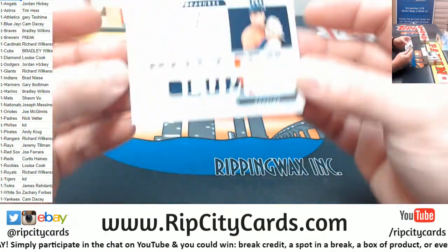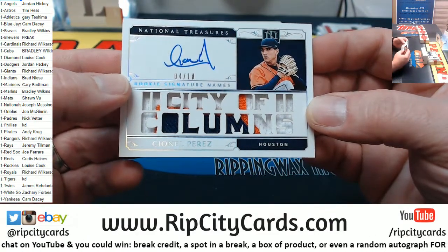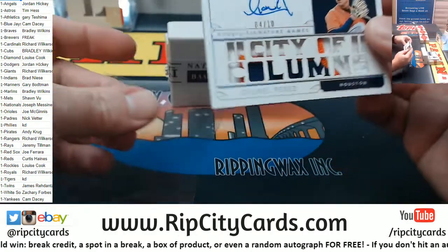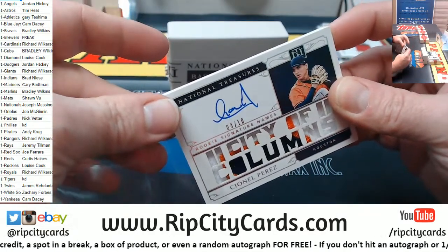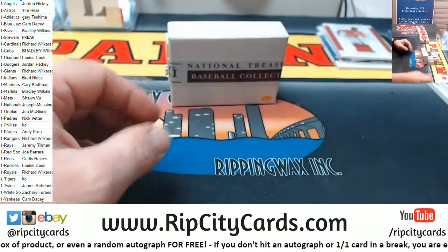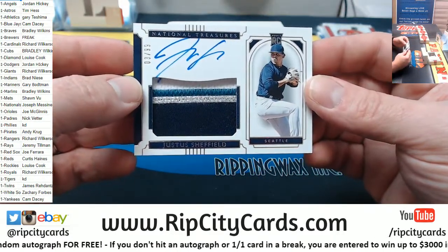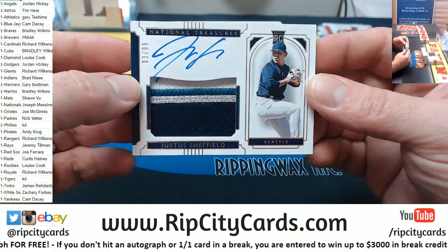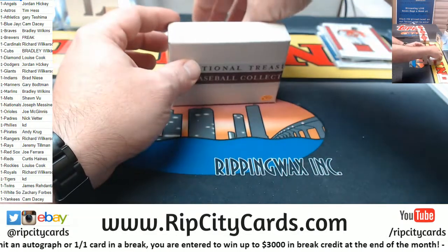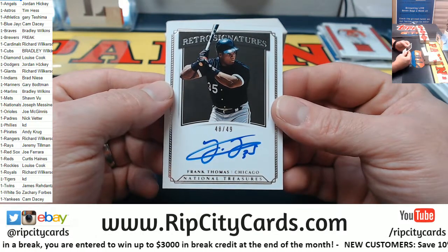Four out of ten Perez for the Astros — that's city of columns. Nice card, on-card autograph — that's going in a slider box. Justice Sheffield, 3 out of 99 — that one's going in a slider box too. Just some guy — 48 out of 99, Frank Thomas, Big Hurt, Chicago. You know, whatever.